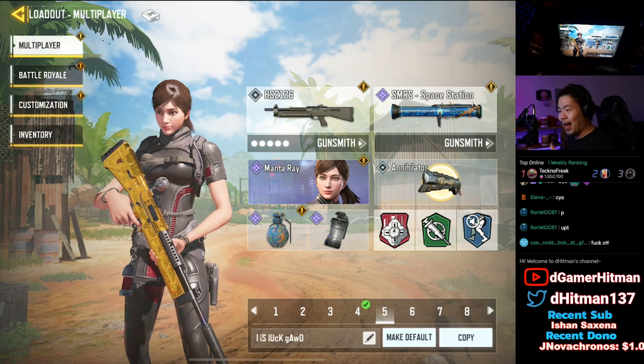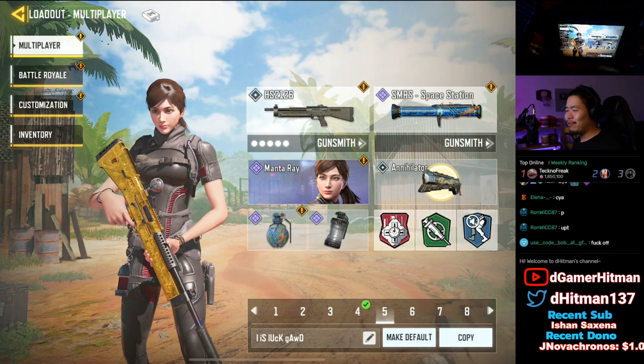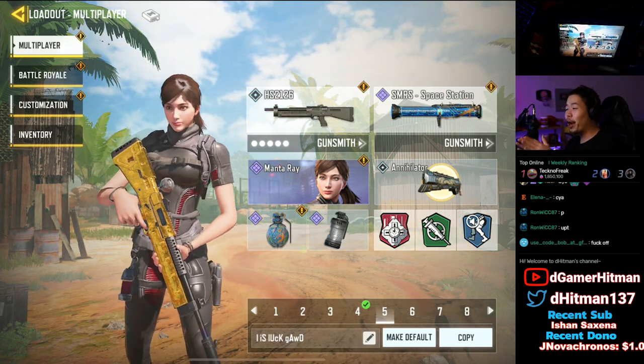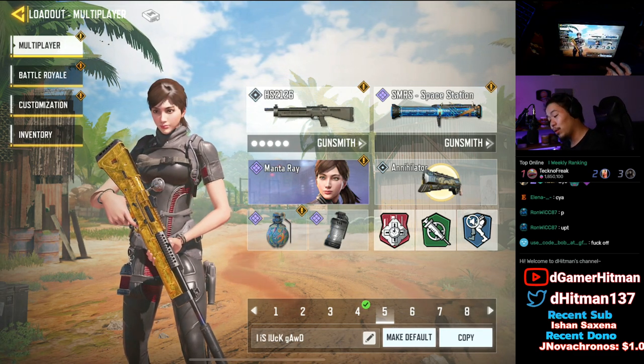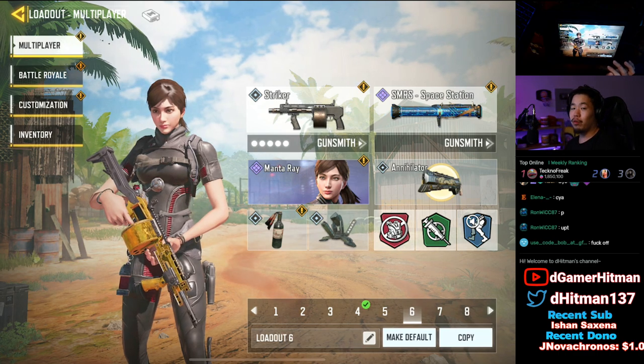Everything else is pretty easy, and yes we did manage to get essentially gold on every single shotgun. For now, in today's video we're only going to reveal two of them, and we'll give you guys a quick update on the other guns. Ladies and gentlemen, the two shotguns that are the hardest to get gold on are the HS2126 as well as the Striker.